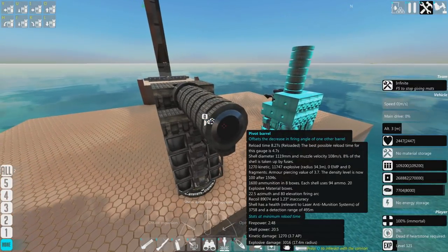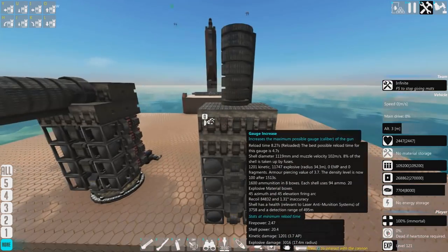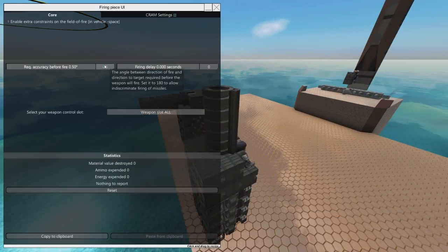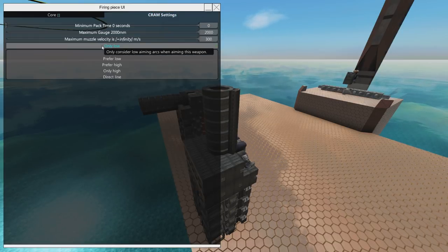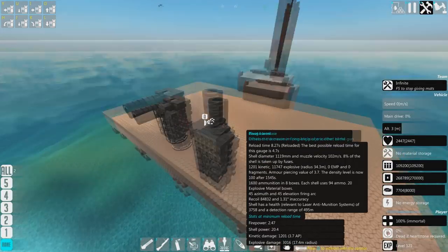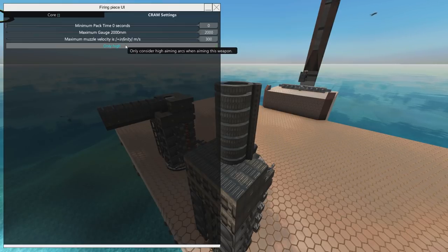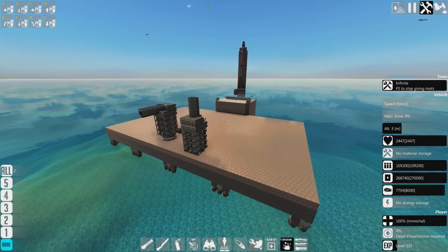The other way is to have a turret with a more standard setup where it can aim 80 degrees straight up. Both of these work, but I tend to prefer the fixed guns simply because you don't have to worry about the thing rotating. Then you go into the options and set 'only consider high aiming arc when firing this weapon' to 'prefer high' or 'only high' — I tend to go for 'only high' because it's more foolproof. What that means is it activates the homing properties of the Cram shell, because when set to this option it gives the Cram shell a very slight APN guidance — about one degree per second — so you need to get it flying high enough and fast enough to take full advantage of that.